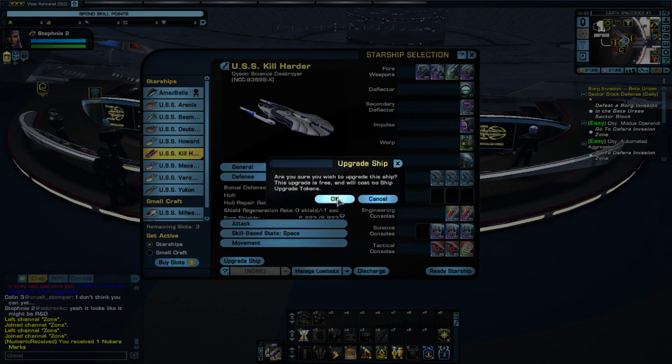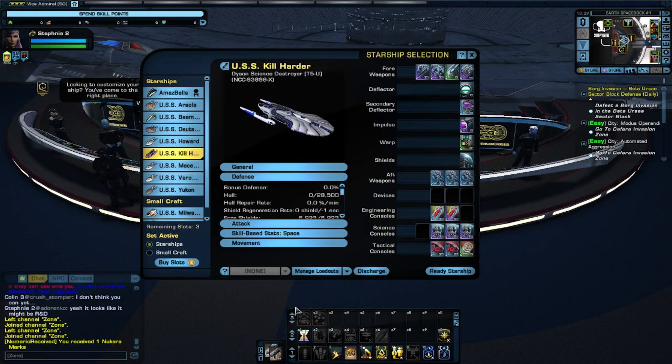I happen to have the science destroyer on one of my ships, and when we upgrade this ship, we get an extra engineering council. That'll add a little bit more survivability for those who are flying the science destroyer. This one is also a free upgrade for everyone out there.